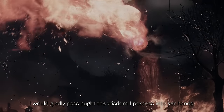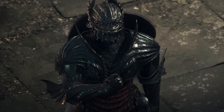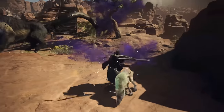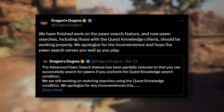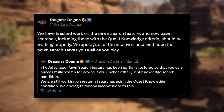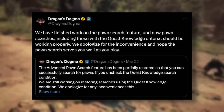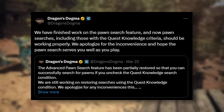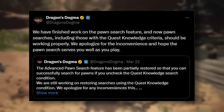There was also a server-side hotfix for Dragon's Dogma 2 related to the advanced Pawn Search feature. Capcom tweeted: 'We have finished work on the pawn search feature, and pawn searches — including those with the quest knowledge criteria — should now be working properly. We apologize for the inconvenience and hope the pawn search serves you well.' It was a quick turnaround, and things are working as intended now — shout out to Capcom for being on top of that.